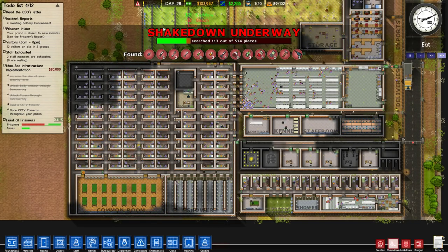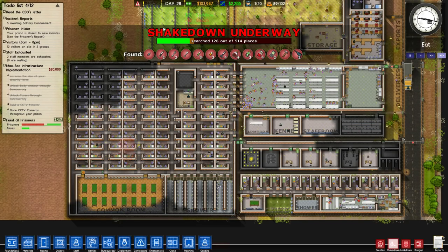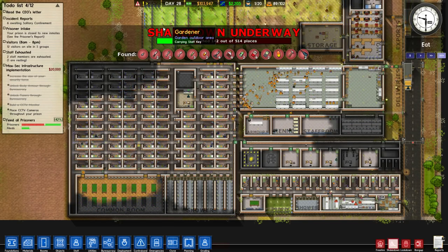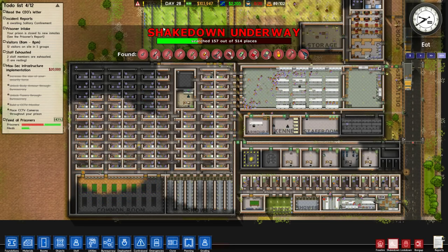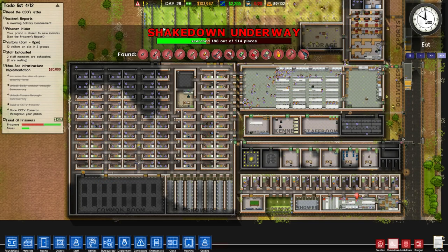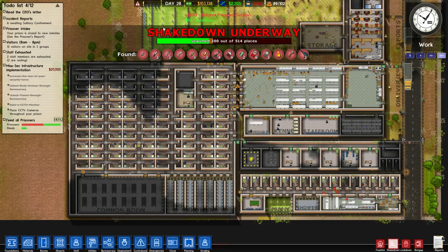Obviously, this is gonna require us to put a lot of people in solitary confinement. That's okay — we haven't updated our solitary capacity in quite a long time. We have nine, including three maximum security and only six medium security, which is only enough for like one sixth of the prisoners.